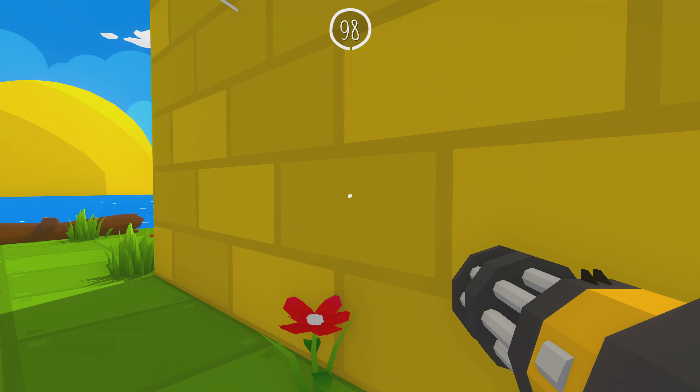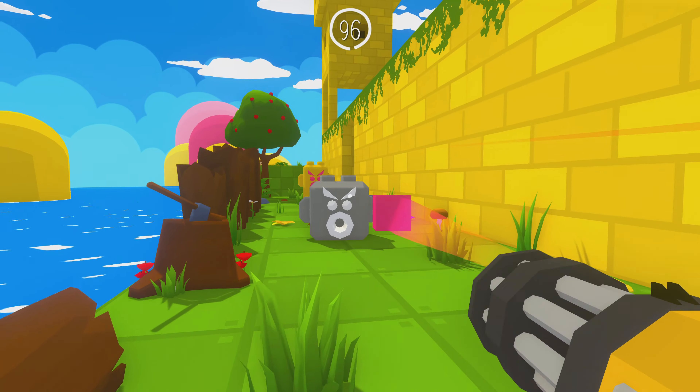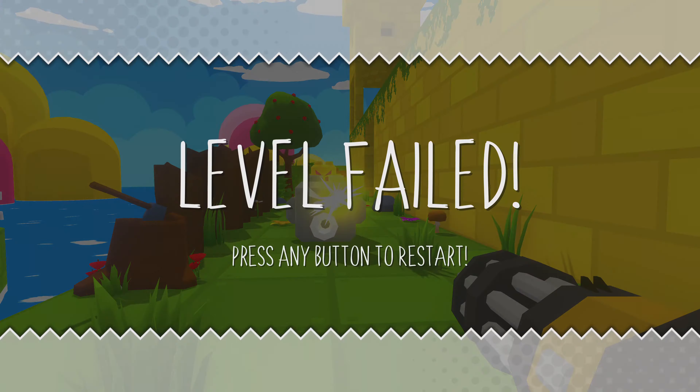Oh man, a first-person shooter this week? I'm gonna kill it! Okay, don't shoot the little gray guys, I got it. What they don't understand is that I'm the master of hiding around corners. Achievement!